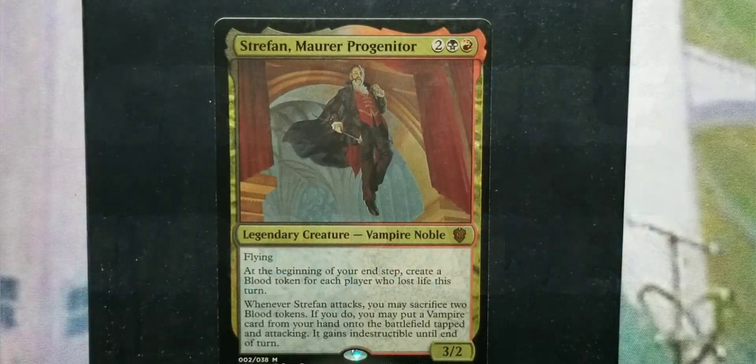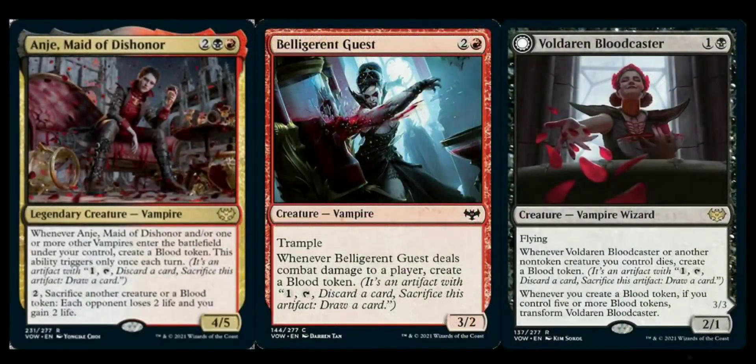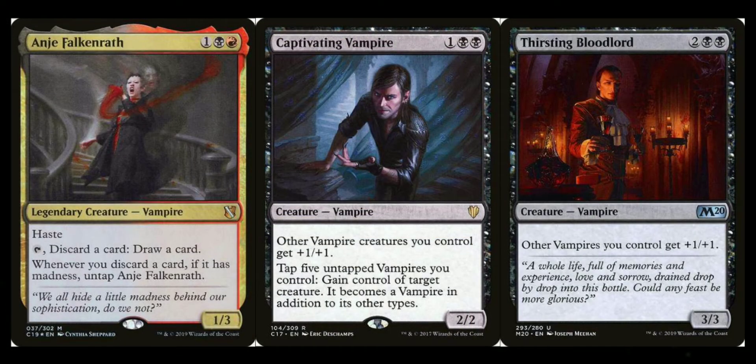For creatures, this section is extremely crowded because there are a lot of really good vampires. For the blood token sub-theme: Anje's Maid of Dishonor, Belligerent Guest, Falkenrath Forebear, Olivia's Attendants, and Voldaren Bloodcaster which transforms into Bloodbat Summoner. For the madness sub-theme: Anje Falkenrath — if you're doing madness she should be your commander — Anje's Ravager, and Bloodhall Priest.